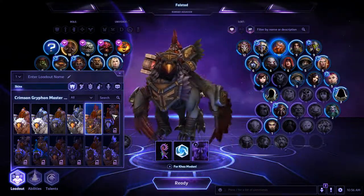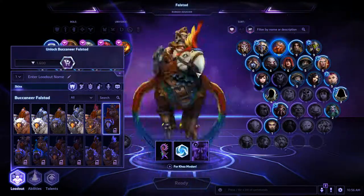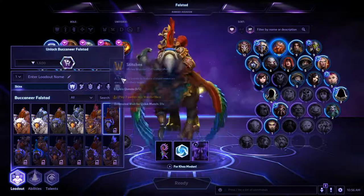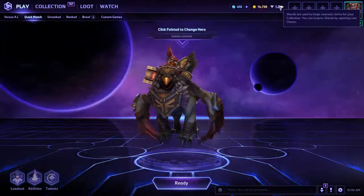Kind of like the mohawk — I think I'll stick with the mohawk. I was really hoping to get the Buccaneer Falstead, but I almost have enough shards to just buy it, so that'll be nice.